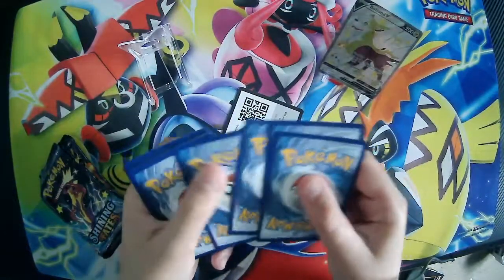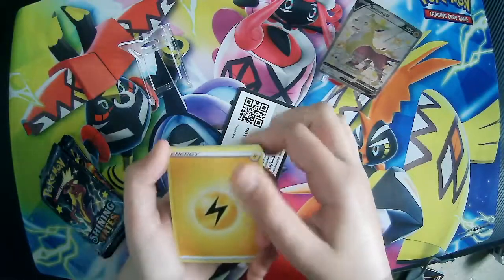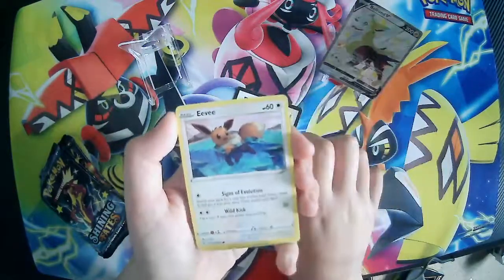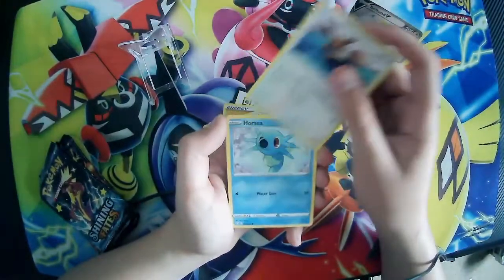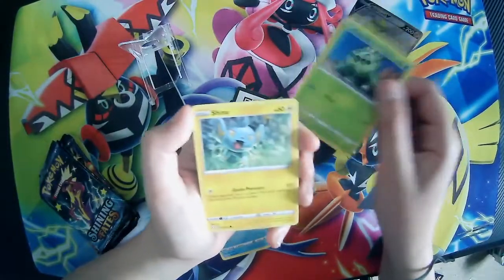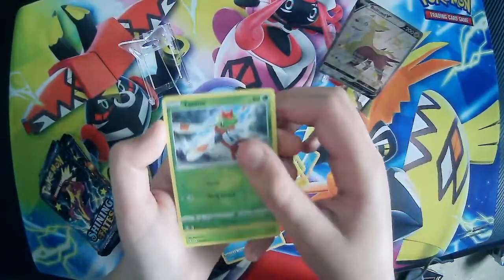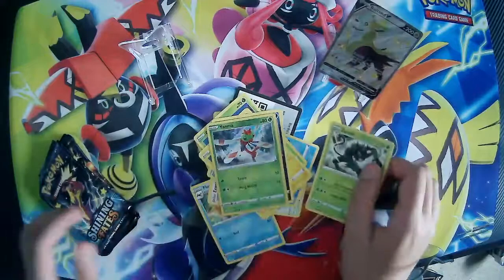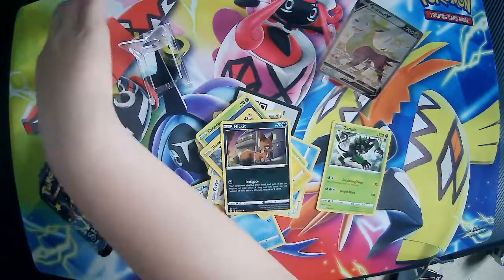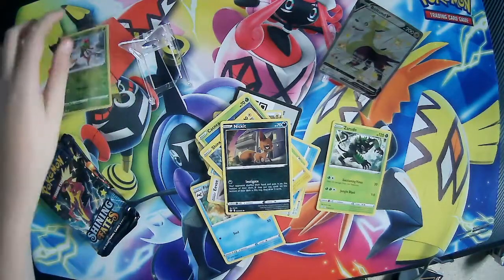Let's see if we can get any nice shinies. Bees, V-shinies, anything. Floatzel, Eevee, Orsi, Cantania, Shinx, Nickit, Yanma, Anza Rude. Yanma can go here. Let's leave that up.